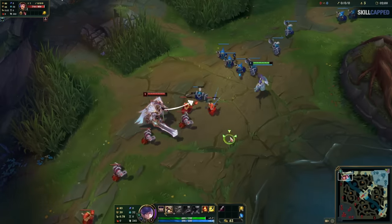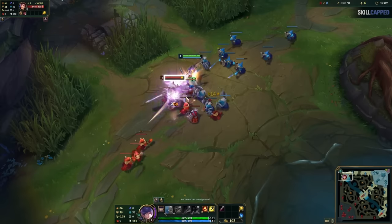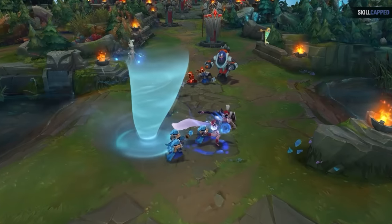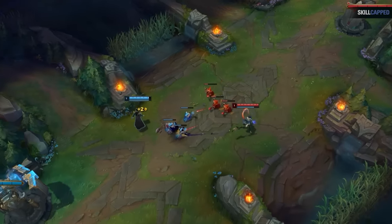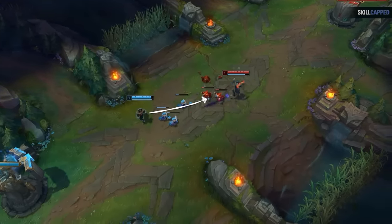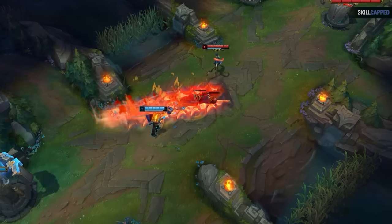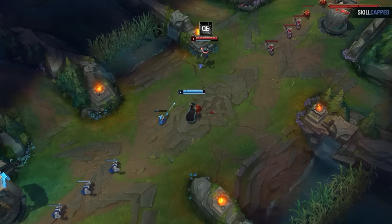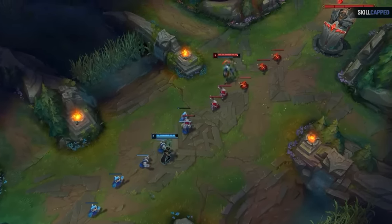Most players already know to harass the opponent on their last hits — the enemy stops moving, making it easy to land damage while they're distracted and can't fight back. What players don't know is the technique challenger players use called faking CS. If you notice the opponent is consistently throwing their ability on your last hit timing, then you might want to pretend to go for CS a bit early, but fake out at the last second to dodge their spell. Not only does this save you HP, but it also lets you punish the opponent for having their abilities on cooldown, which can result in a good trade or allow you to push the wave favorably.